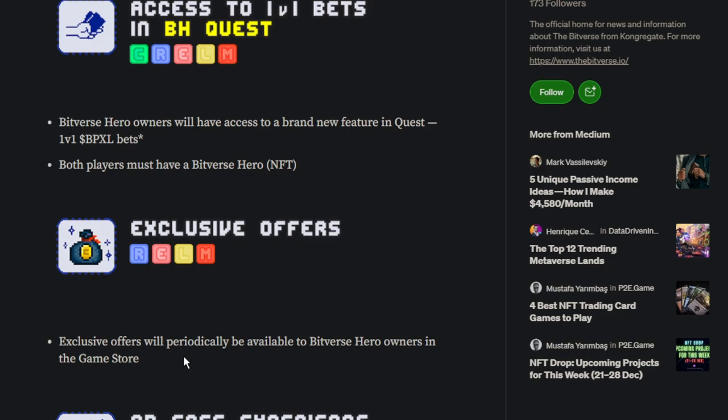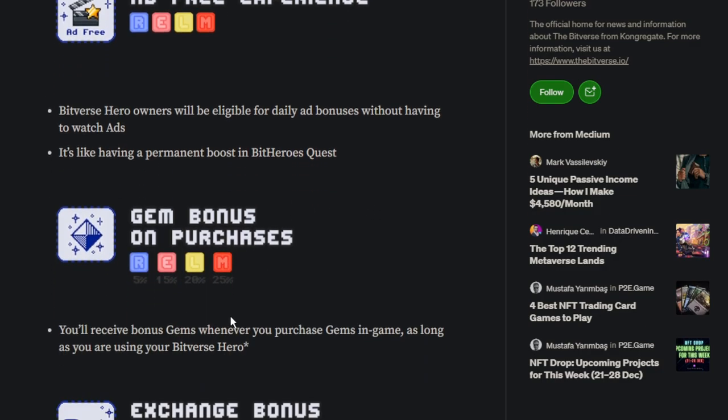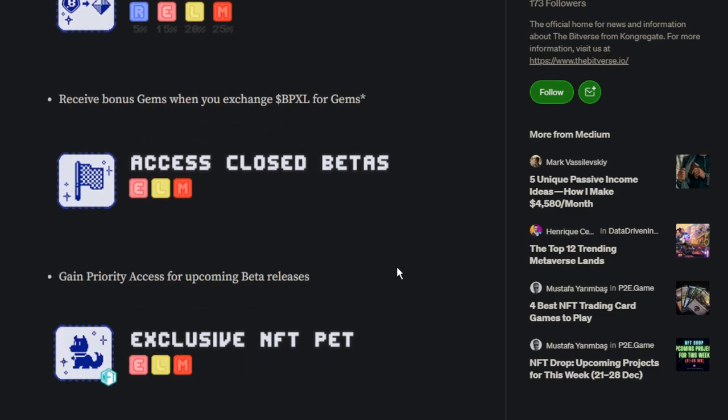Now we're going to Rare and higher. Exclusive offers will periodically be available to Bitverse Hero owners in the game store. Ad-free experience: Bitverse Hero owners will be eligible for daily ad bonuses without having to watch ads — pretty amazing, it's like having a permanent boost in BitHeroes Quest. Gem bonuses on purchases: you'll receive bonus gems whenever you purchase gems in-game as long as you're using your Bitverse Hero — so just make sure when you buy gems that you're using the one linked to your main account. Exchange bonus: receive bonus gems when you exchange BitPixel for gems. Access closed betas: game priority access for upcoming beta releases.